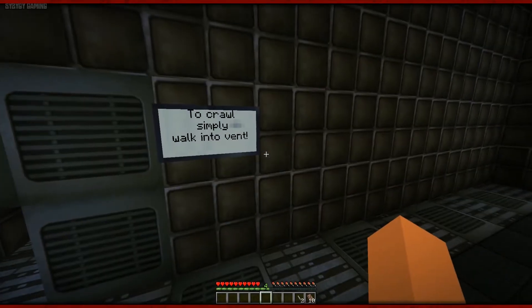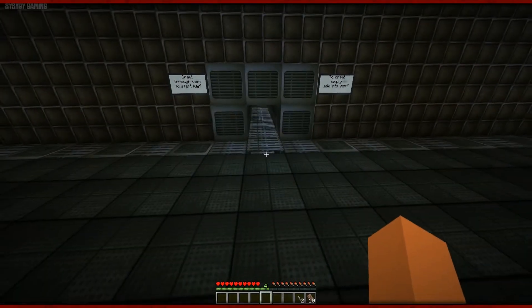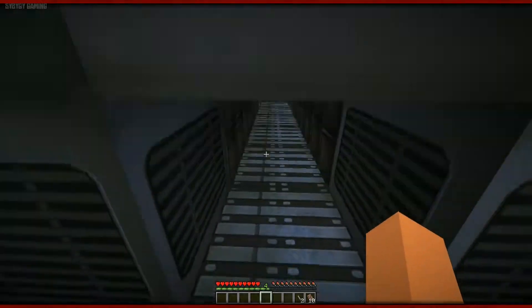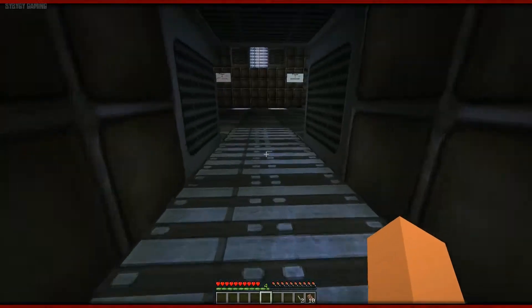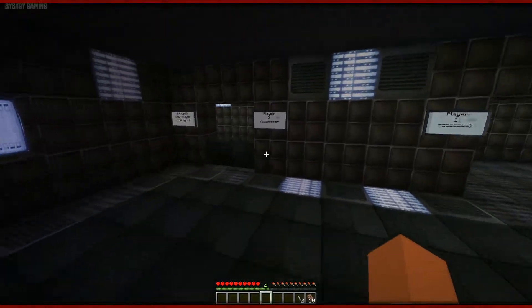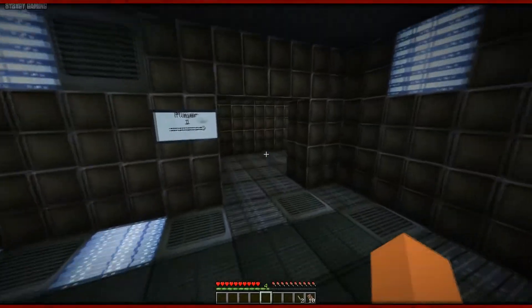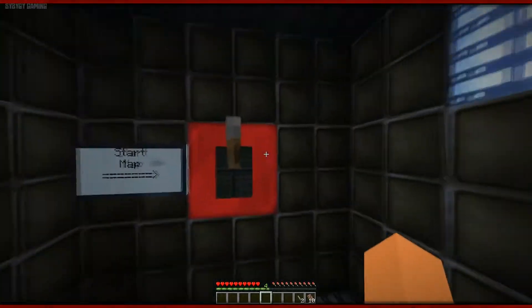Crawl through vent to start the map. To crawl, simply walk into the vent. Oh look, it's like a carpet or something underneath. You can see the gap there. You can play this co-op — there's player 1 and player 2 — but I'm going to play it by myself so I can be immersed into the scary story stuff.